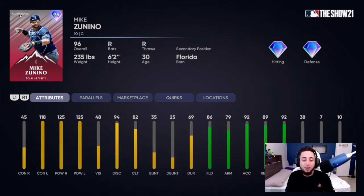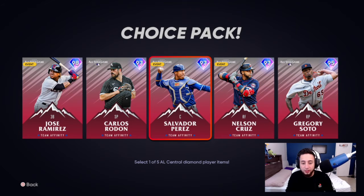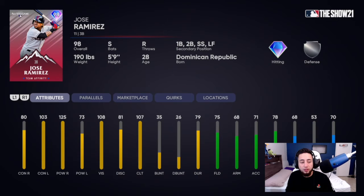Moving on — Jose Ramirez, Carlos Rodon, Salvador Perez, Nelson Cruz, and Gregory Soto. Jose Ramirez has 80 contact vs. right, 103 contact vs. left, 125 power vs. right, 73 power vs. left, 108 vision, 75 fielding, 68 speed. He can play almost everything besides catcher — first, third, shortstop, second, and left field. Pretty good versatile utility bat.